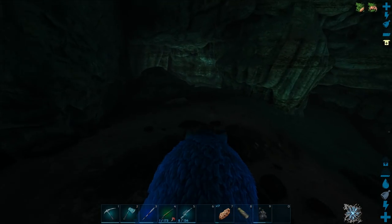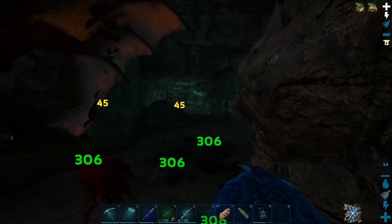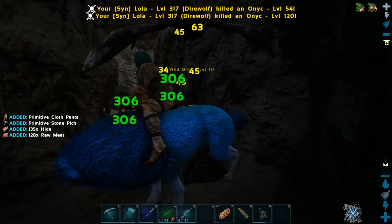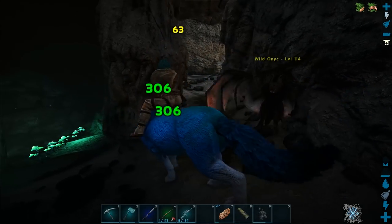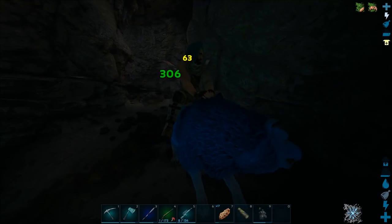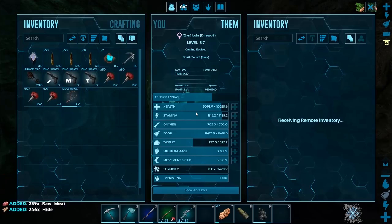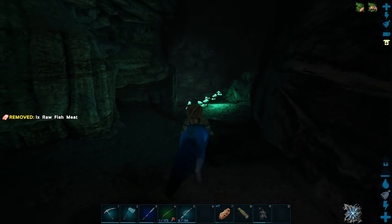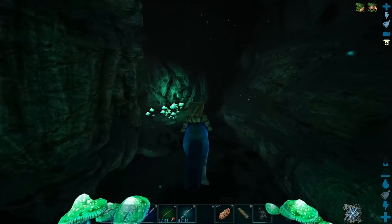I want to tame decent level ones, but they're not really that rare. I'm just remembering now that we might get rabies in here. Also, where the hell do those things come from? They came from the ground! Oh man. It was a 180 bat, holy crap. Anyway, what I was saying was we're gonna try to eventually find a decent level one of these things.